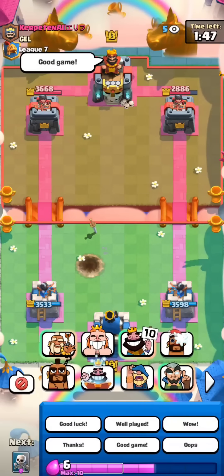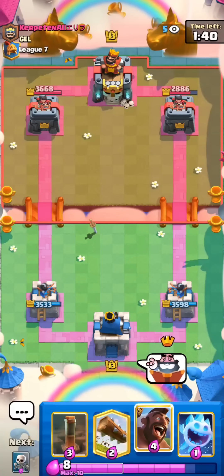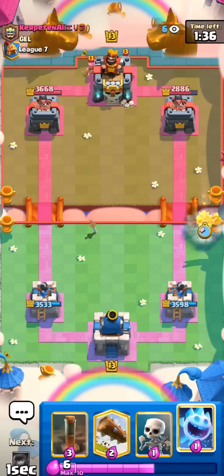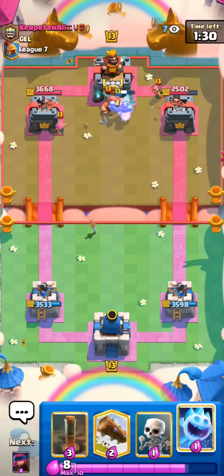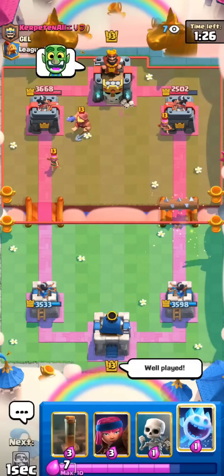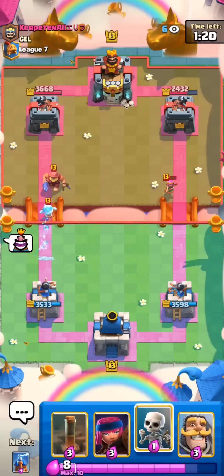This deck does work though with the Cannon if you really feel like it. But I feel like the Tesla is so nice for solid defense against everything, pretty much. I'll go for the Hog Rider. Archers are like a machine gun now, they shoot so fast. Oh, he has Fisherman. That's pretty bad for us actually. Let's go! Not even a King Tower activation for him because of how broken the Archers are. I'll Ice Spirit for this one Archer.